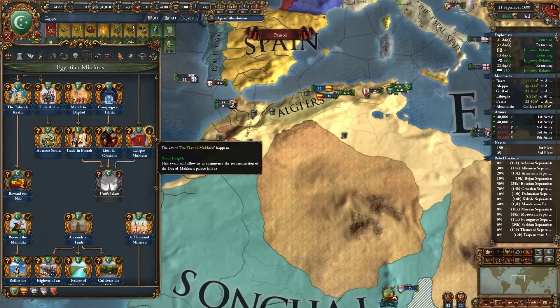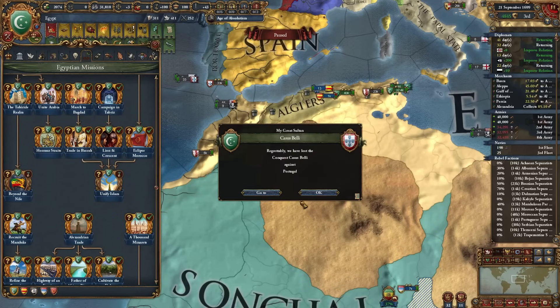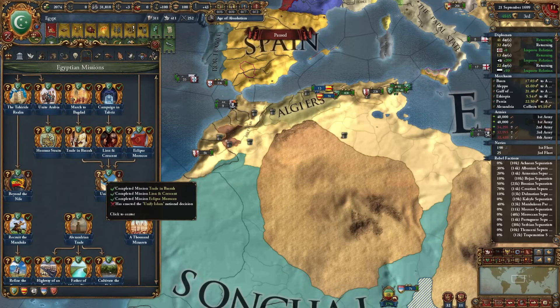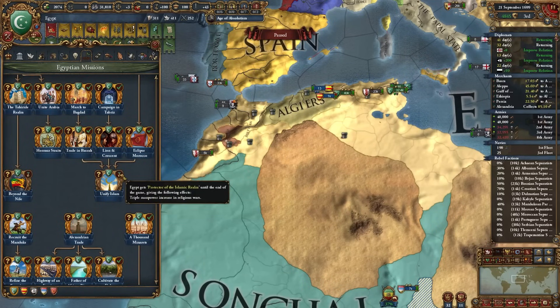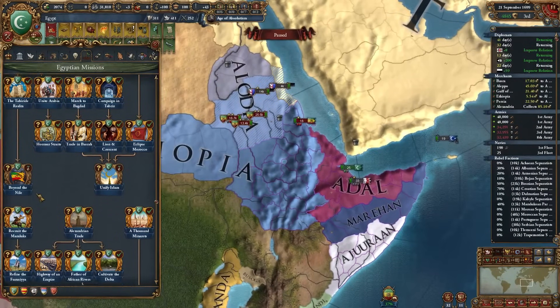I've got to finish up this war against Ethiopia. In the meantime I can finally complete the mission 'Eclipse Morocco' - the Dar al-Makhzen event happens, we can begin the reconstruction spending 2,000 ducats, get a bunch of production there, and it either becomes Egyptian or just gets a bunch of dev. We're going with this. Now we literally just have to unify Islam and we can complete that mission.